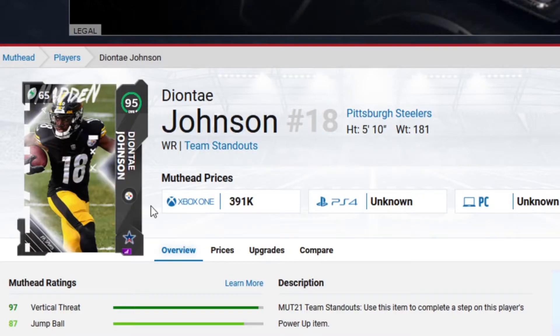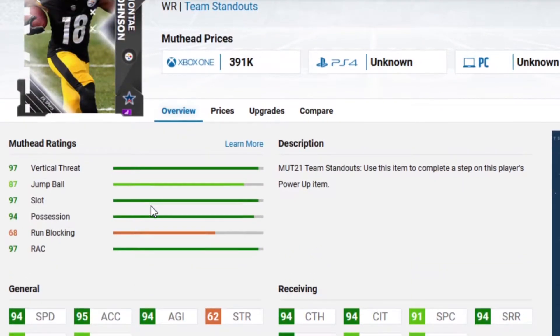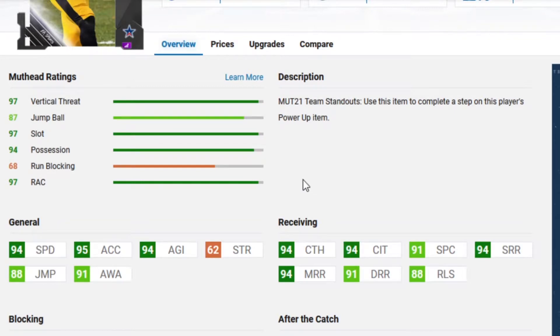Next card is Deontay Johnson, a 95 overall wide receiver. He's a deep threat wide out. So he has 94 speed, 95 acceleration, 94 agility, 95 catch, 94 catch in traffic, 91 spec catch, 94 short and mid, and 91 deep. With powered up, you'll get to 99 catching and catching traffic with play fake. Also he'll have 99 short and mid route if you run play fake, and on a theme team this card will be a 99 speed card. So very good receiver, actually a really solid card. If I was making a random squad, honestly I wouldn't be upset with having this card.